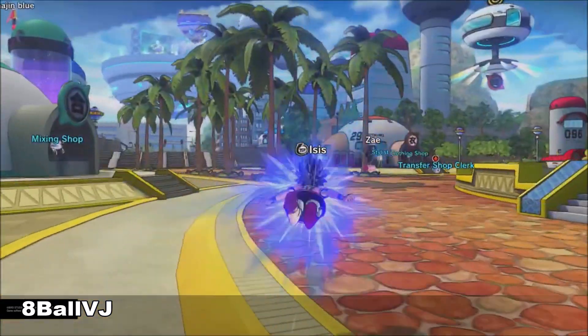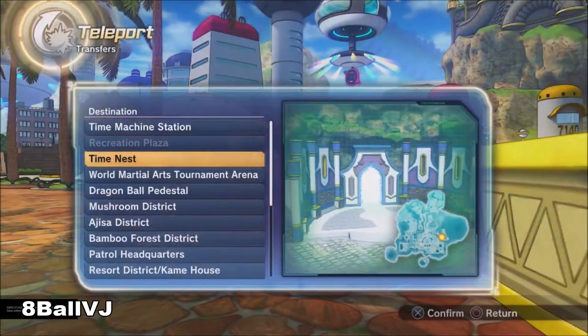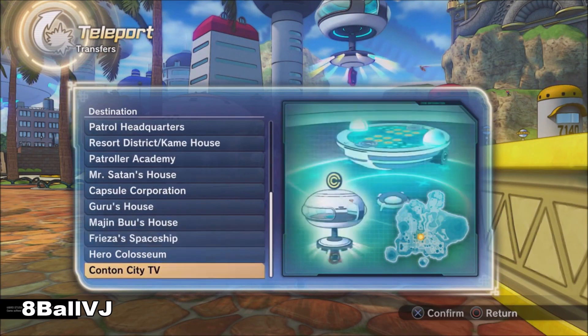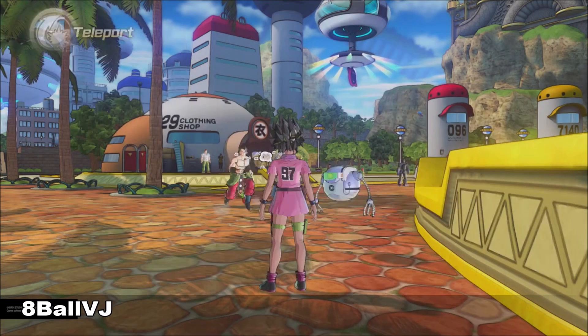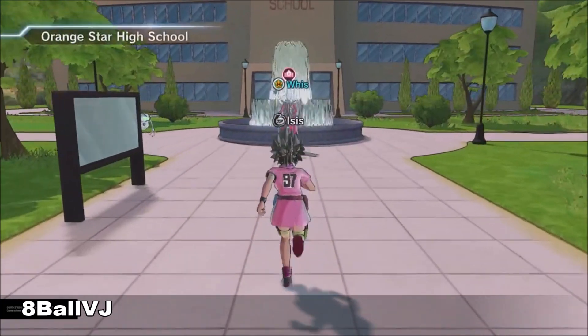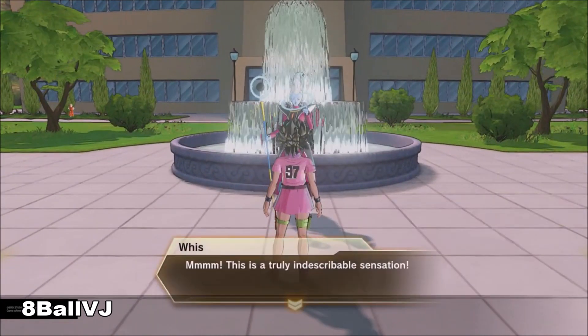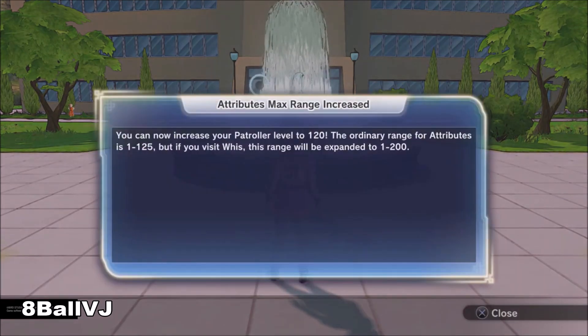Anyways, you just go to wherever you have Weiss set. If he's your instructor, you go to the Patrol Academy. So you give him the part and there you go.